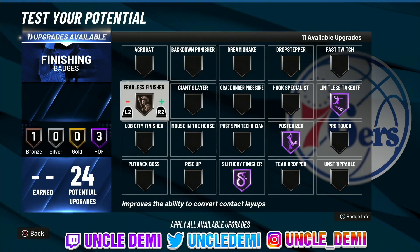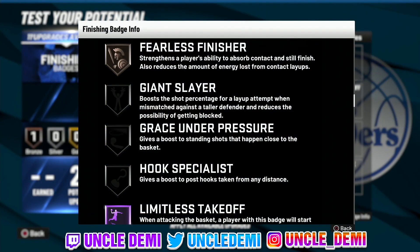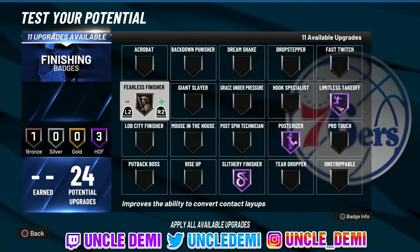The first badge we're gonna talk about getting on bronze is Fearless Finisher. It strengthens the player's ability to absorb contact and still finish, and also reduces the amount of energy lost from contact layups. The thing about Fearless Finisher is that you actually do not get a significant jump going to gold or Hall of Fame — it's not worth it. Posterizer, Slithery, and Limitless are good enough. Just get Fearless Finisher on bronze — trust me, it's gonna be far and few that you miss layups going to the basket.